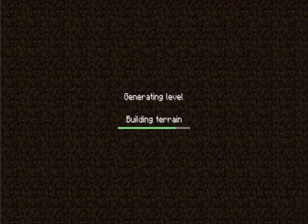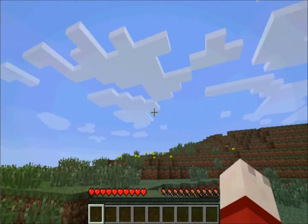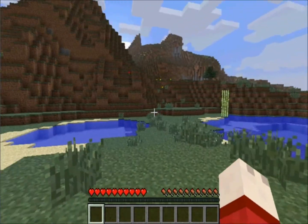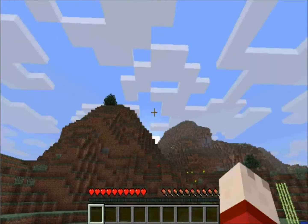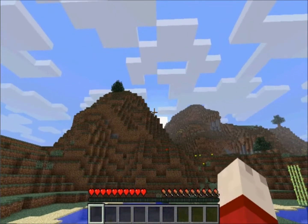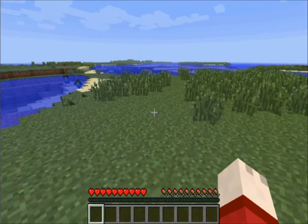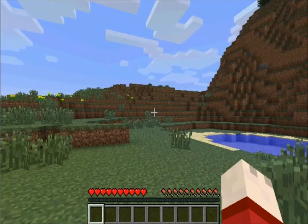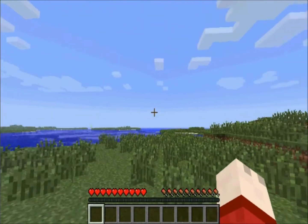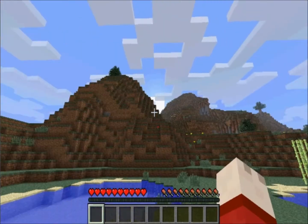Let's get started. When you first create a world, you will spawn in a randomly generated world like this. Now you will only have a few minutes or so — the sun is rising, which means the day is about to start. The first thing you need to do to survive is locate a tree. I see there's a tree up there and a tree over there; I'm going to go to the tree up there.